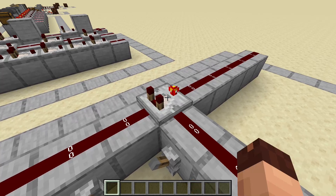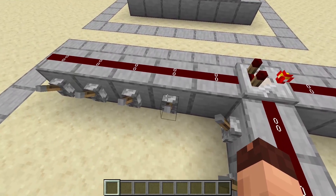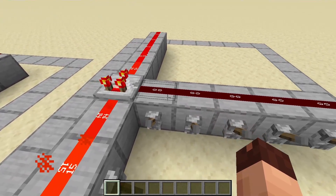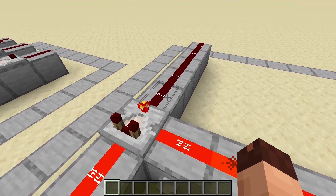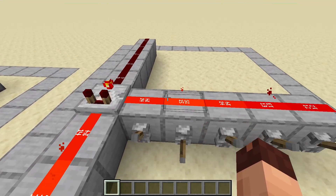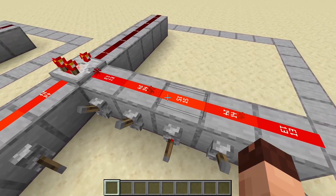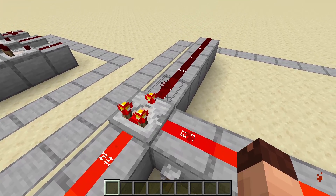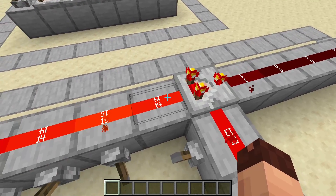The second mode, when you right-click the comparator, is subtraction mode. The comparator will now subtract the signal strength from the side from the one coming in the back. So 14 minus 14 is 0 — that means we don't get a signal if both signals are equally strong. When I change the signal strength on the side so that 13 goes into the comparator, we have 14 in the back minus 13 from the side, giving us an output of 1.